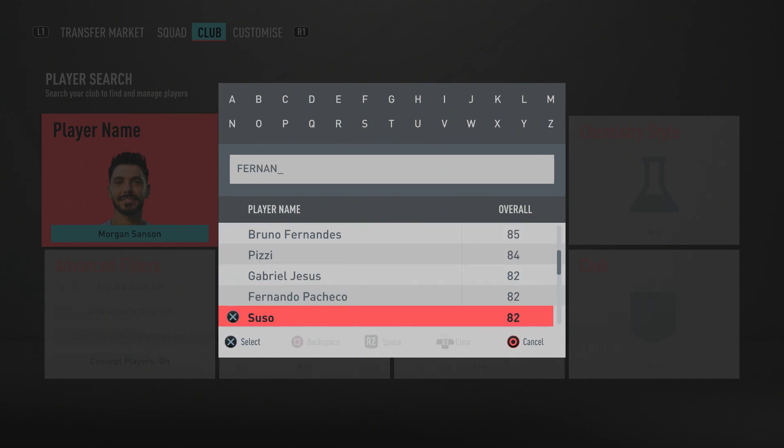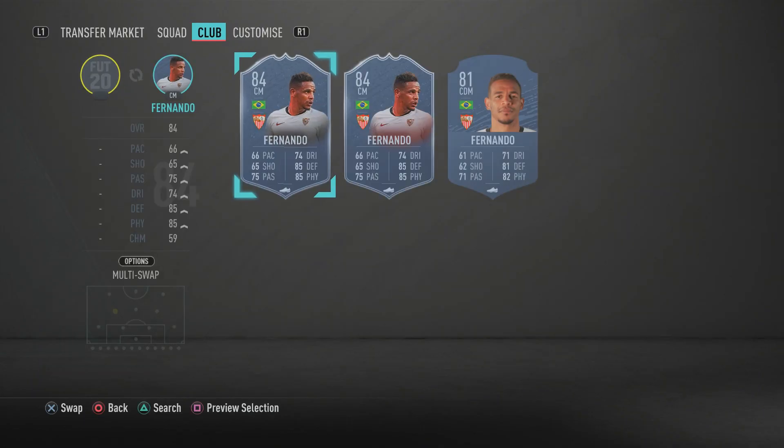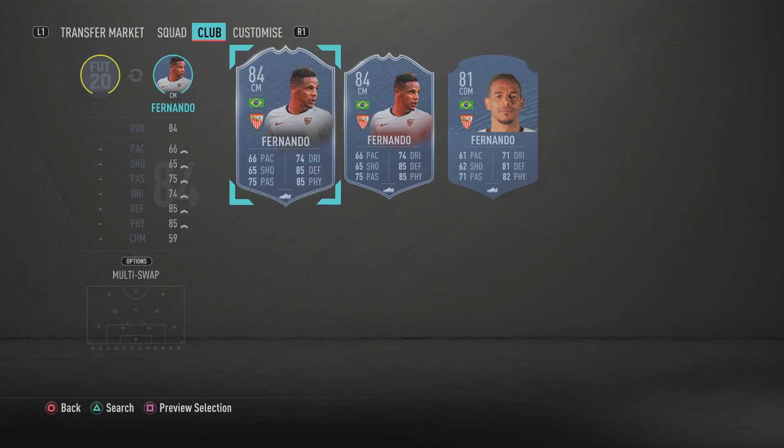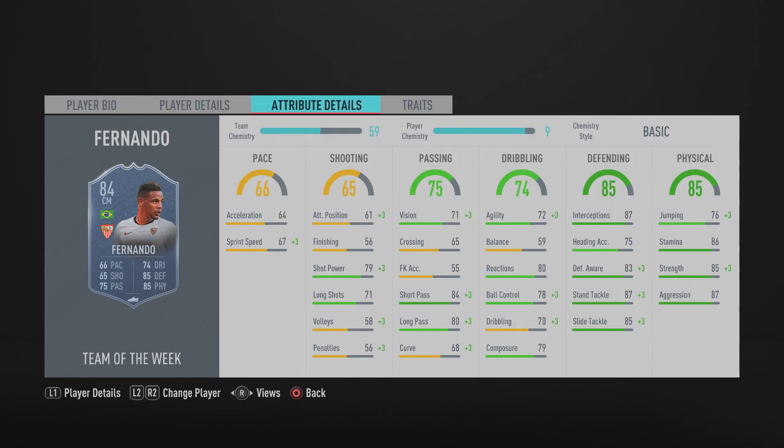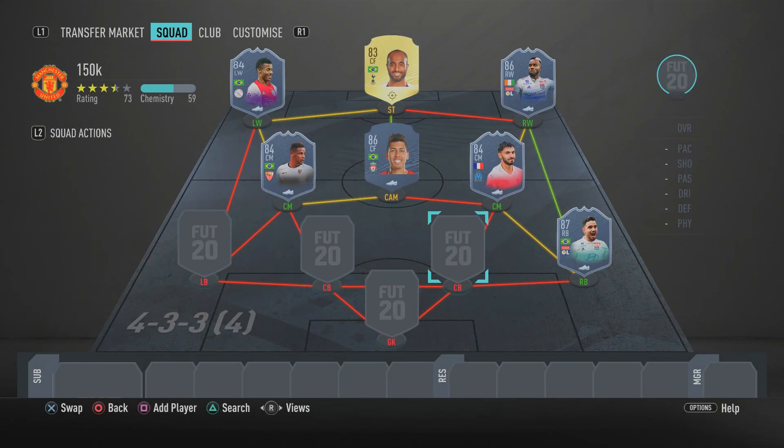In the left center mid spot we have Fernando — the 84-rated in-form card — a more defensively-minded midfielder. He's a living rock, sitting in midfield, cleaning up with interceptions, tackles, and blocks. Defensively he's very good with 85 slide tackle, 87 standing tackle, 83 defensive awareness, 85 strength, and 87 interceptions. He's there to control and hold the midfield down.